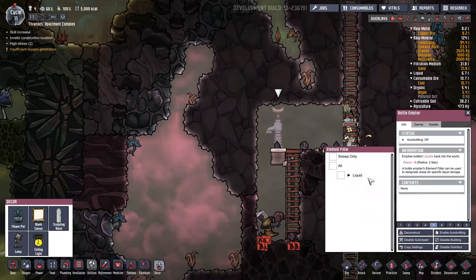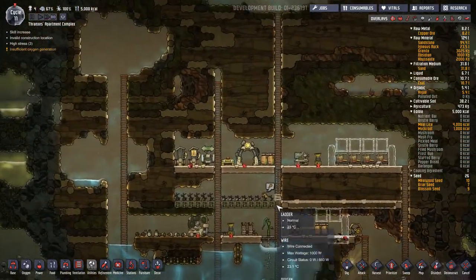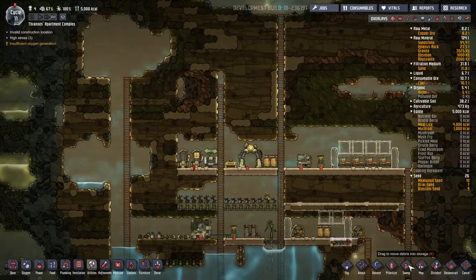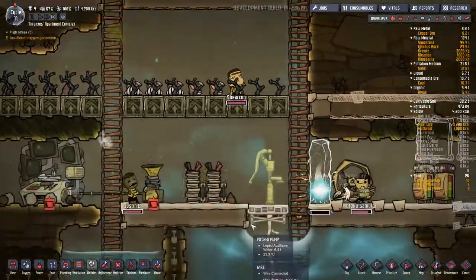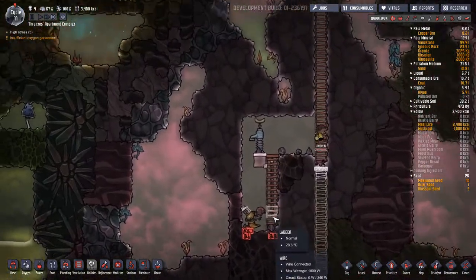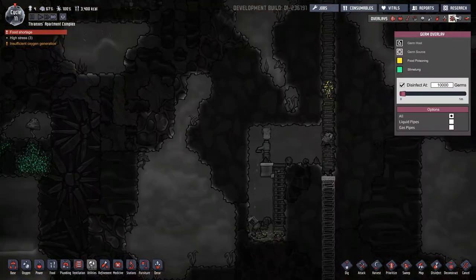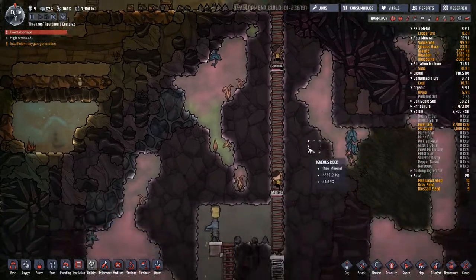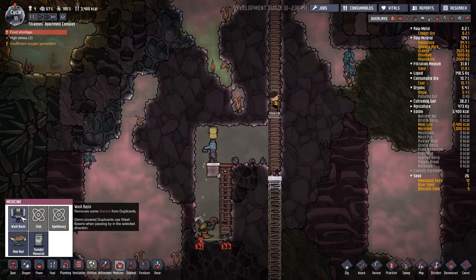This is how it works — we're going to say polluted water at a priority nine. So somebody should be going to get that water and dumping it. There it is, Justin B. Thank you. I love it. Boom, there it goes. Oh no, no, no, no — that's not going to work. It's not going to work at all. We're going to need another one.